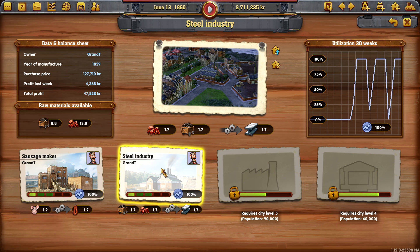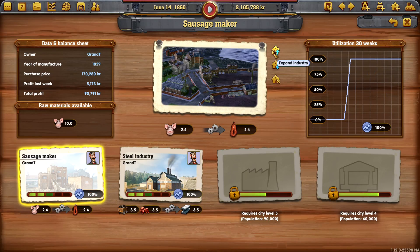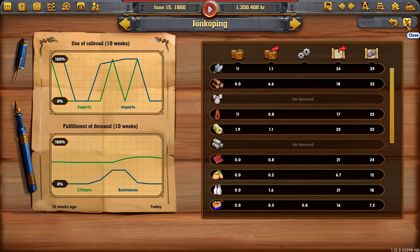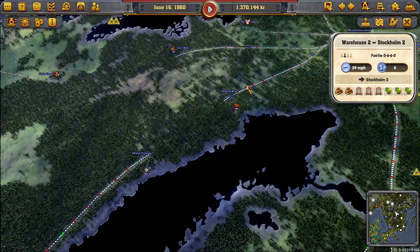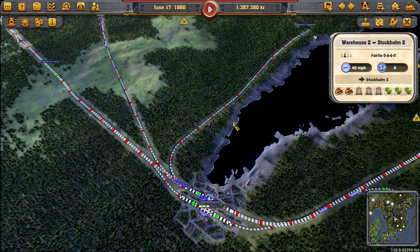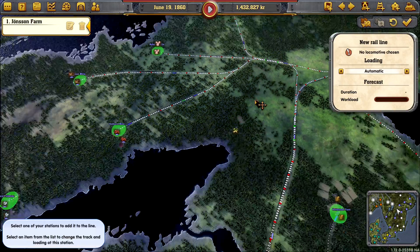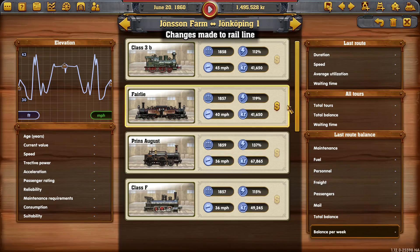These need upgrading before it's going to affect us, so that's going to cost us an arm and a leg. Probably concentrate on the pigs first and the sausages. Are these guys down here getting potatoes? No, they're not. We'll just send them down like that with freight only.